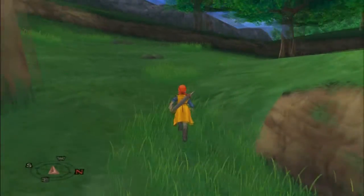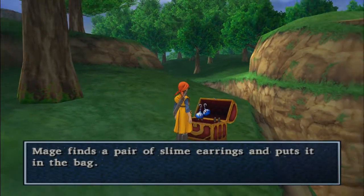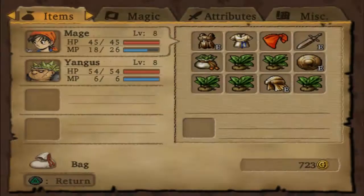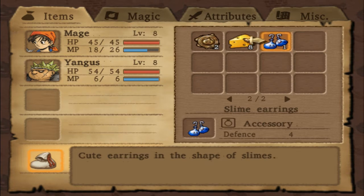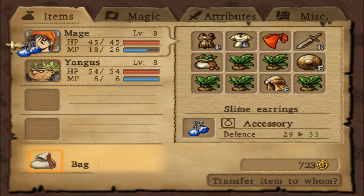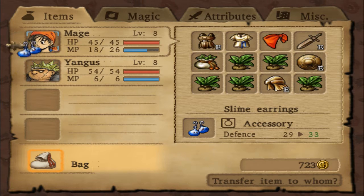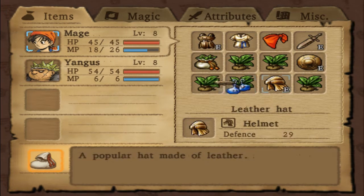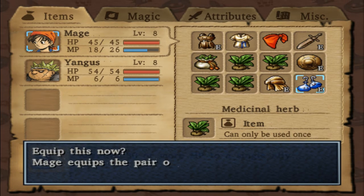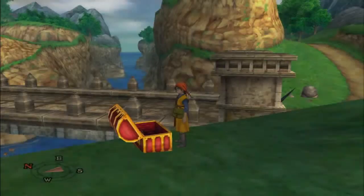Maybe there'll be something really nice in this chest - slime earrings! They're an accessory. Defense plus four - that's exactly what we need. I'm going to give that to Mage for now. He doesn't have any room so I'll have to swap out a herb. Equip it. I might end up swapping those round anyway. That was good - nice little accessory.